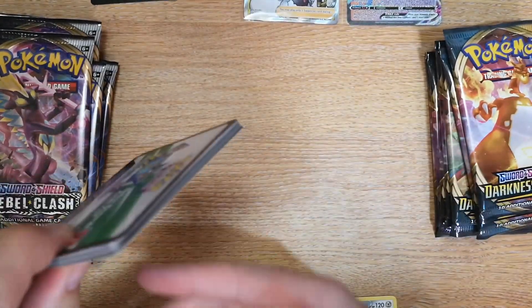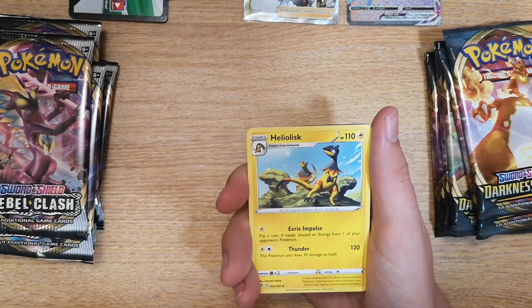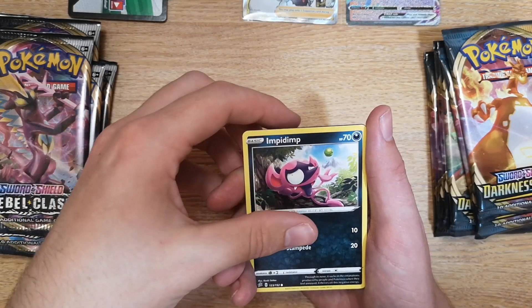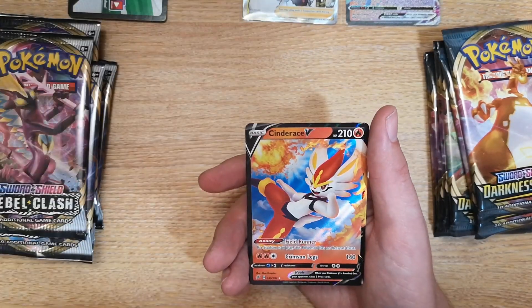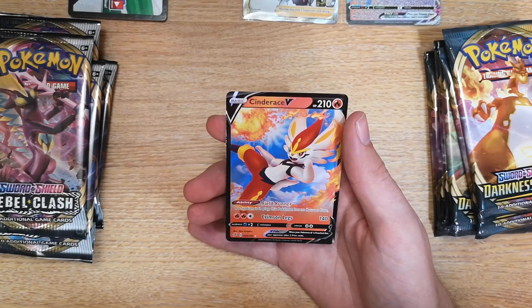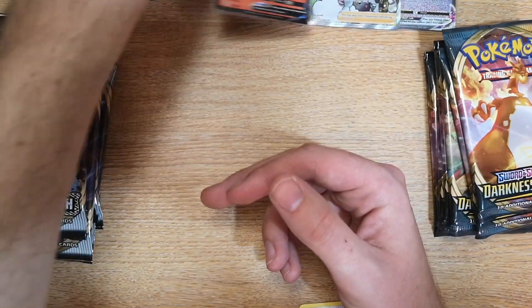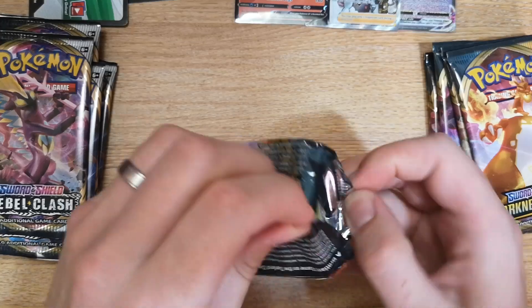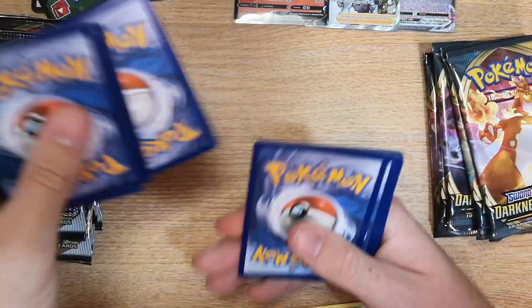Back to Rebel Clash, pack 6: Darkness energy, Heliolisk, Dubwool, Heracross male version, Impidimp, Magmar, Electabuzz, Scovet, Snom, Bewear reverse, and a Cinderace V full art — that's quite nice! Wow, that's very cool. I'm liking the pulls so far; I think we're about halfway through. That's our first full art from Rebel Clash.